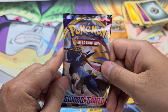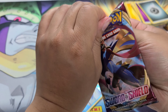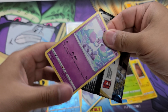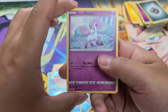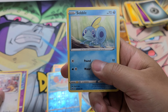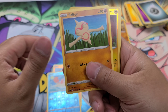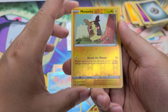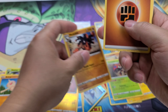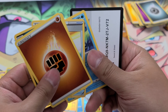Final pack, guys. Secret Rare, Full Art, Hyper Rare — please, I just wanna be greedy this once and get it. I think this is my first Galarian. Pony Cha, Mincino, my first Sabo, Blip Bug, Bell Toy. Reverse Foil Morpico — please — and just some Muddale. It is what it is. And the Code Card.